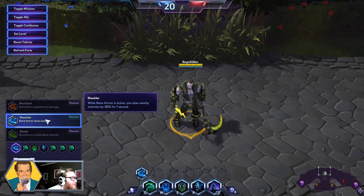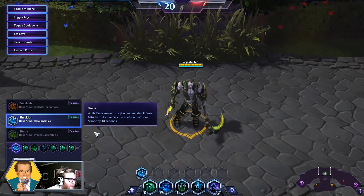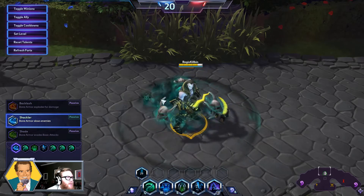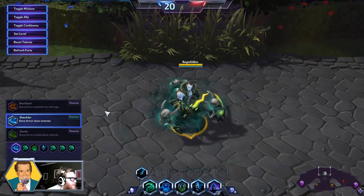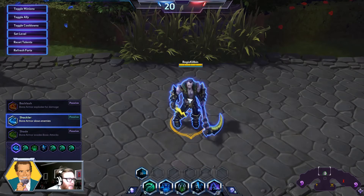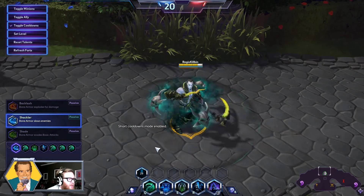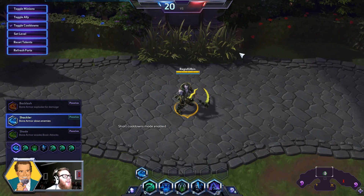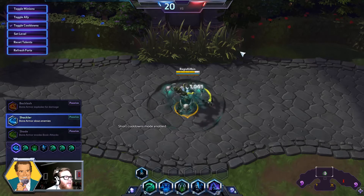Up first, of course, Shackler at level 1. While Bone Armor is active, you slow nearby enemies by 30% for 1 second. Bone Armor is a default active talent that Zool gets — you see it pop up there. Now anybody in this circle, while that is active, is actually slowed for 1 second. That doesn't mean they're only slowed for 1 second if they're in it the whole time; it means if they're in it and they leave, they still have a slow for 1 second applied.